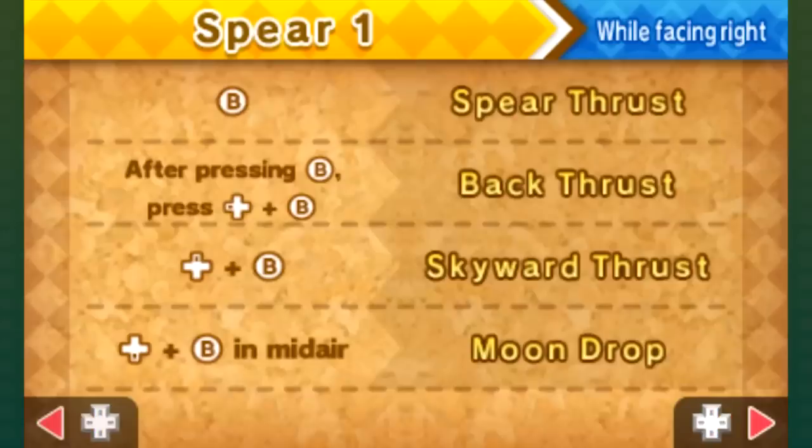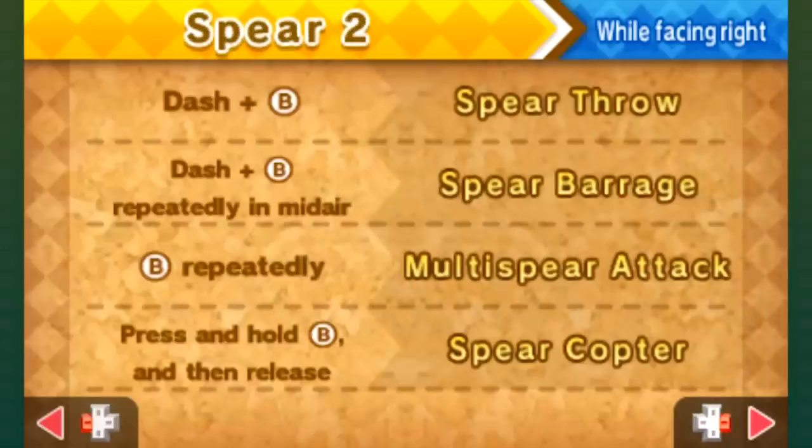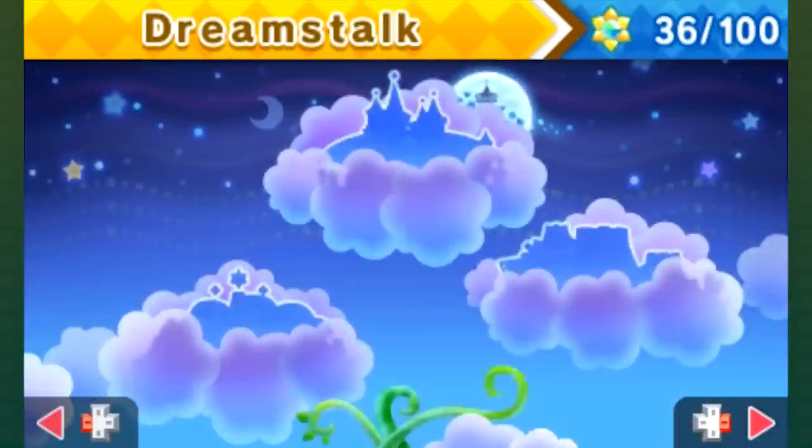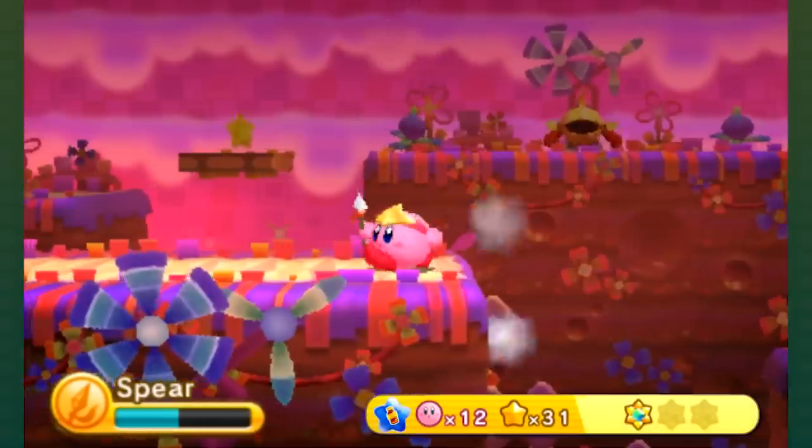We got a spear thrust with B, a back thrust after pressing back and B, a skyward thrust, moon drop, a dash attack, dash B repeatedly in midair, and B repeatedly for a combo attack. There's going to be a lot to go over here, especially with some moves being only done underwater.